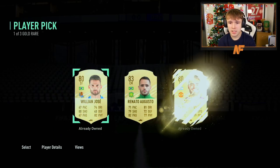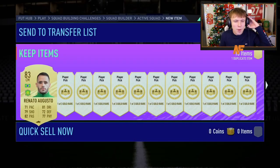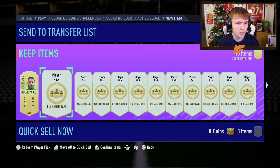Next one up — first boards. That is a boards. Our first one, 83, we'll take it. Number three is Bale. I think I've already got Bale untradable, so there's no point in me really taking him unless I chuck him into an SBC. But another boards, two boards back to back. We'll just take Malkui.